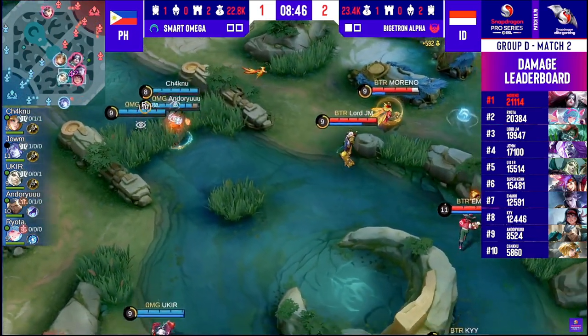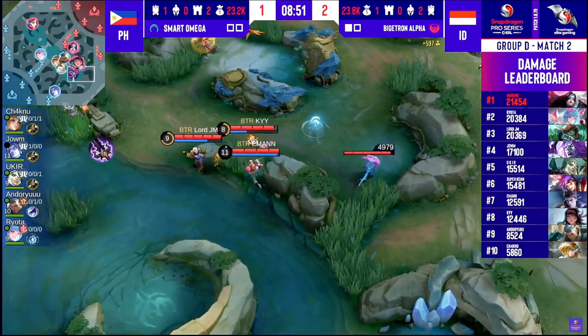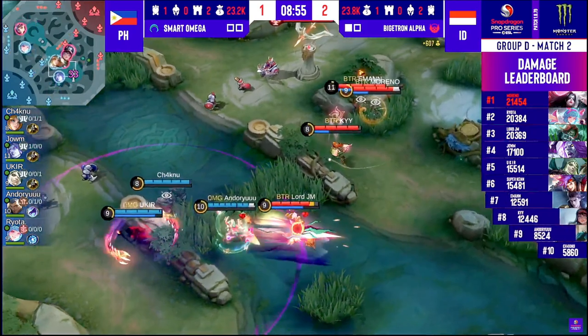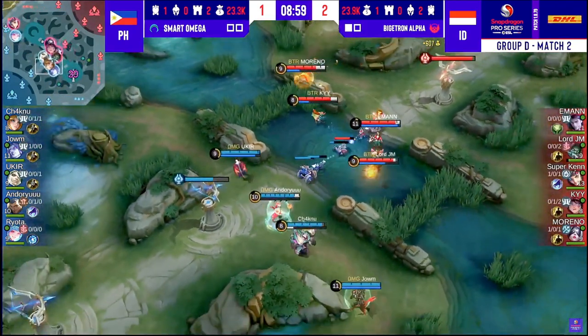Lord JM and Moreno have been doing a great job keeping Smart Omega in check. First item Blood Wings for the Pharsa — he should be going towards the NOD next, or either that or Lightning Trunction.